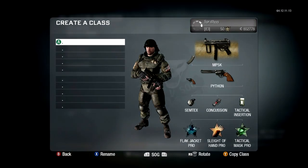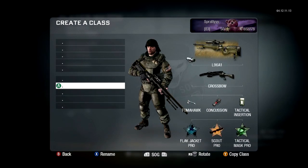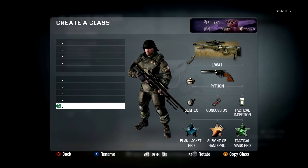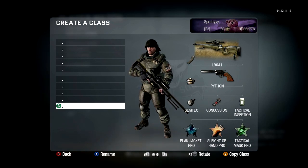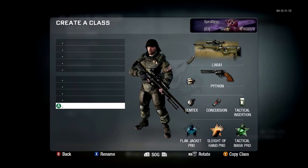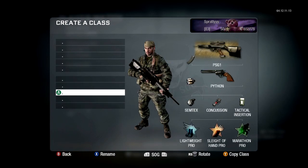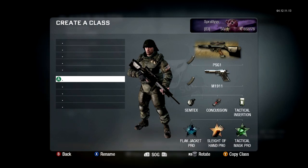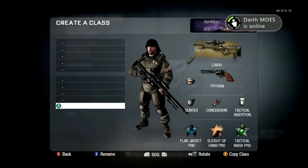So let's get into the classes. Starting with snipers, because that's probably what you want to see. My main class is the L96 with extended mags, the Python with speed reloader, Semtex, concussion stuns, and tactical insertion. My perks are Flak Jacket Pro, Sleight of Hand Pro, and Tactical Mask Pro. That's pretty much my basic class — same with the PSG, maybe a variation in the secondary but that's the main setup I use.